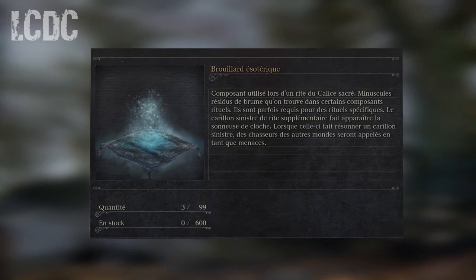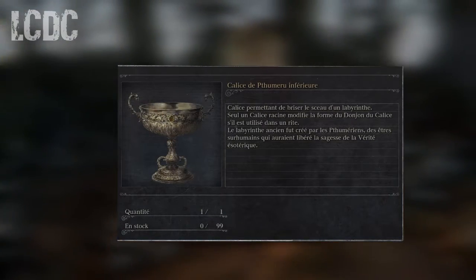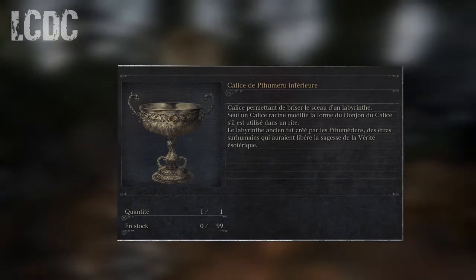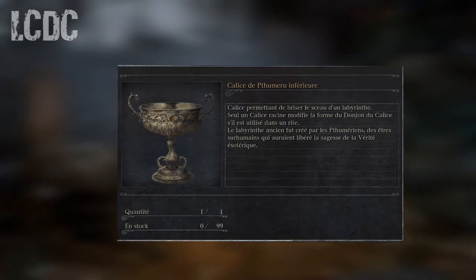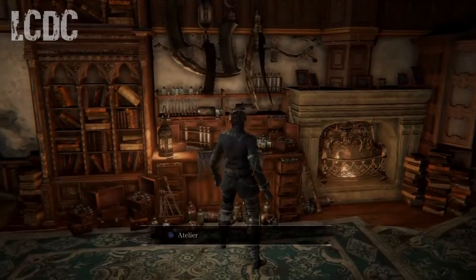Pour trouver cet outil c'est simple, il suffira de vous rendre dans le donjon de calice labyrinthe pneumurien inférieur. C'est un rite peu compliqué, il demande peu de composants donc vous pourrez le faire à tout moment, même en début de jeu. Cet outil sera dans un des grands coffres des salles de trésor de ces donjons. Je ne vous montre pas où je l'ai trouvé car c'est aléatoire, à chaque fois l'objet change de place à chaque fois que vous faites un rite.